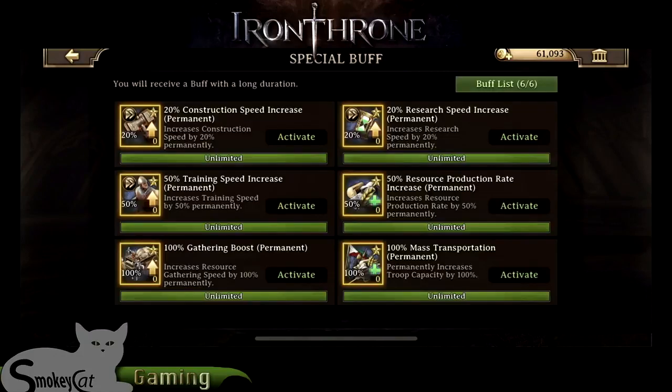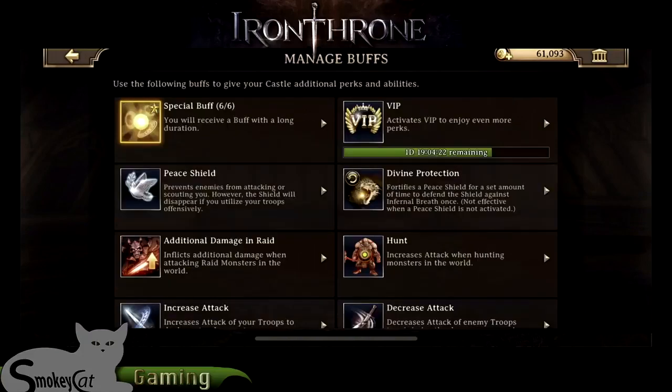I went ahead and bought these extra buffs because they're permanent. You've got 100% mass protection, transportation that increases your speed 100%, gathering boost and increases in training, construction, research, and resource production. So that seemed like a pretty good deal.